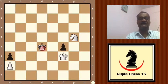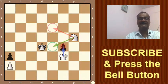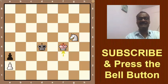Here white has two options: either to play king takes pawn f4, or to play knight e6 or e4. First we take if white plays king takes f4 — this is a bad option. He cannot win like that. The king will go to catch the pawn.